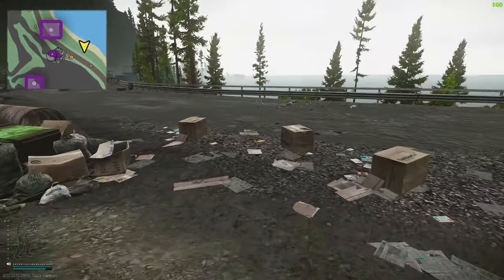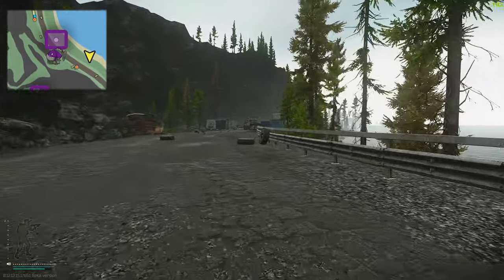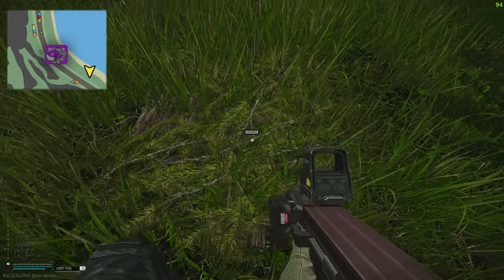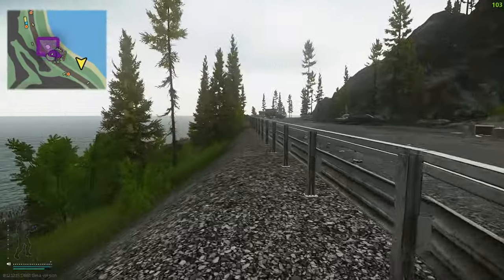Once we've gone down here, look for a wheel that's leaning against a railing just like so, then pop over this railing and we should land directly next to the stash. Now we're going to go back on ourselves and follow this road all the way down.